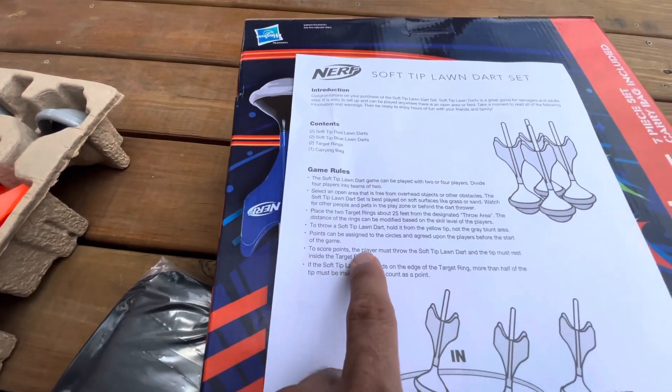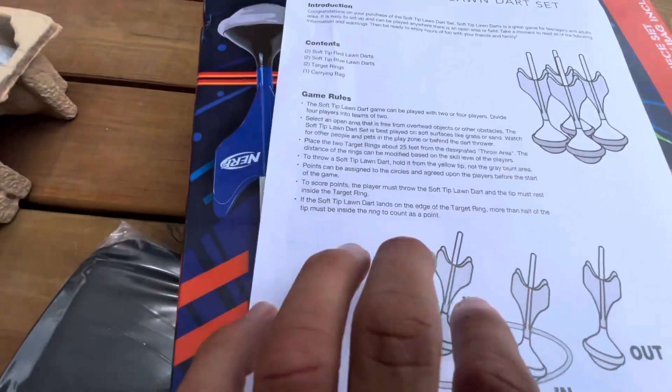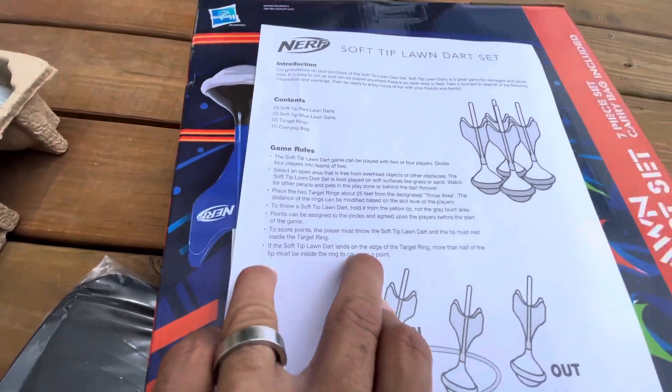Points can be assigned to the circles and agreed upon by the players before the start of the game. To score points, the player must throw the soft tip lawn dart and the tip must rest inside the target ring. If the soft tip lawn dart lands on the edge of the target ring, more than half of the tip must be inside the ring to count as a point.